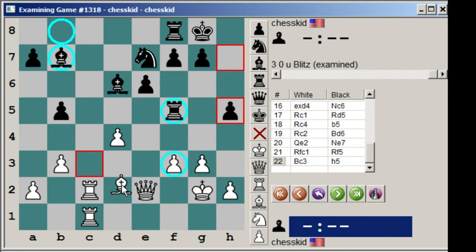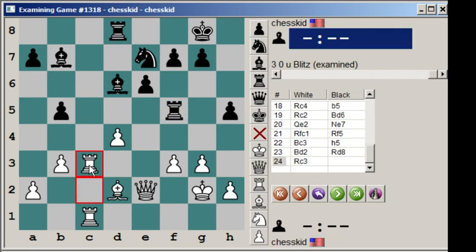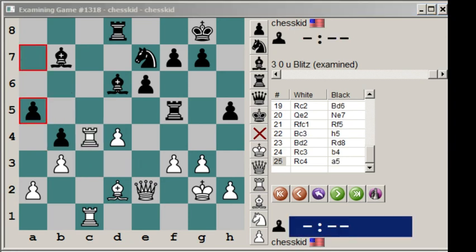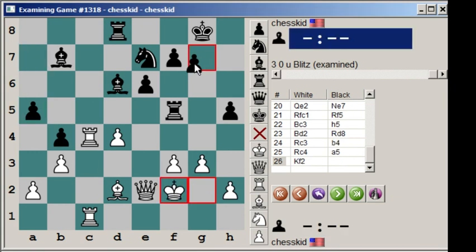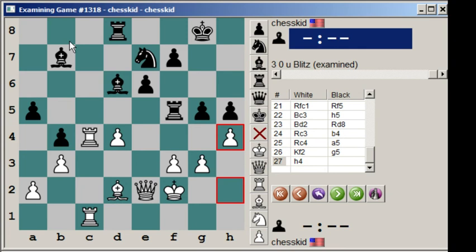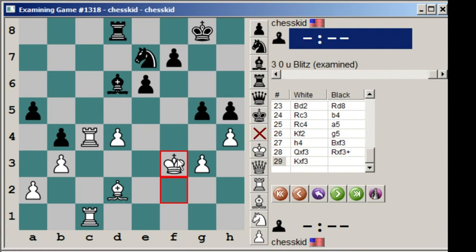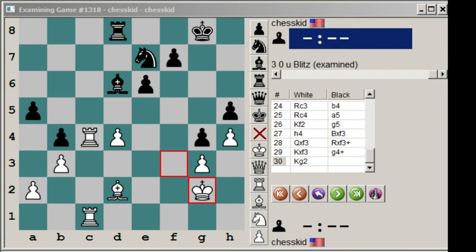They probably both should have either done this or stopped this, but they kind of just did nothing about it. So bishop d2, rook d8, and now finally rook c3, b4, rook c4, a5, king f2, g5, h4. And finally it comes to fruition — bishop takes f3. So queen takes f3, rook takes f3, king takes f3. Black has a pawn now for the exchange. This pawn is weak, this knight will have some nice hopping squares, these pawns will be stuck on dark squares, so this bishop will have targets. After g4, g2 — black is actually probably equal here, believe it or not.